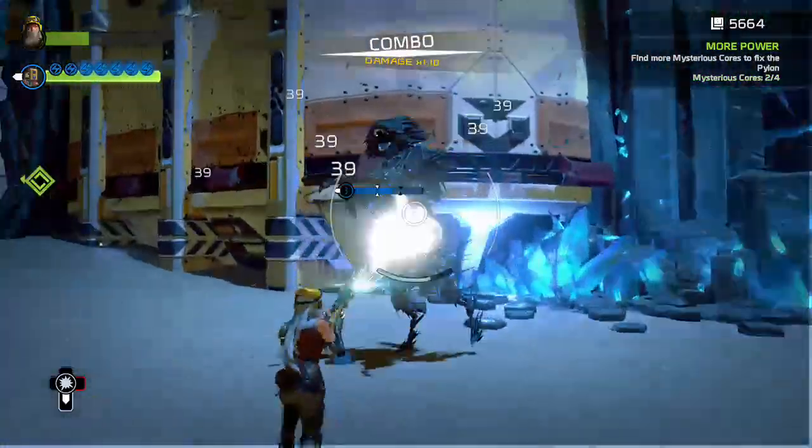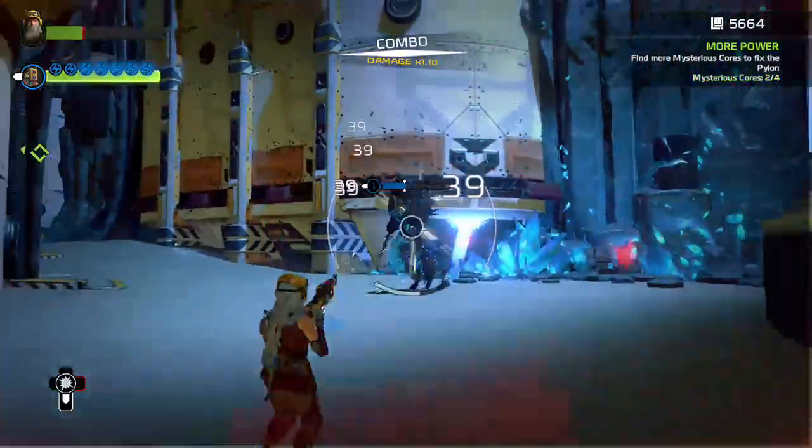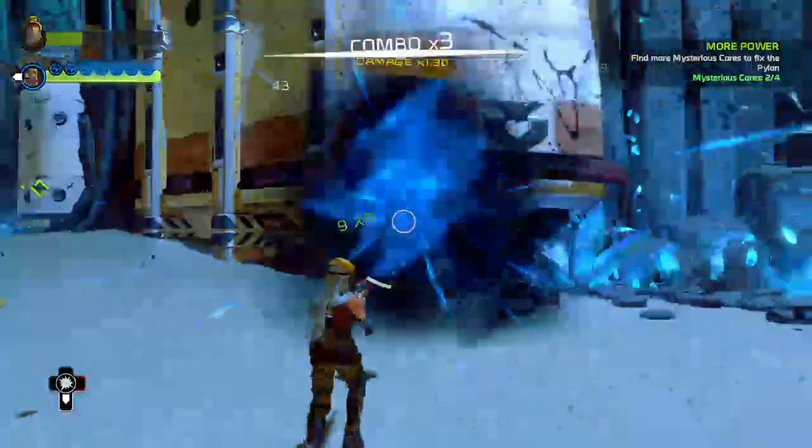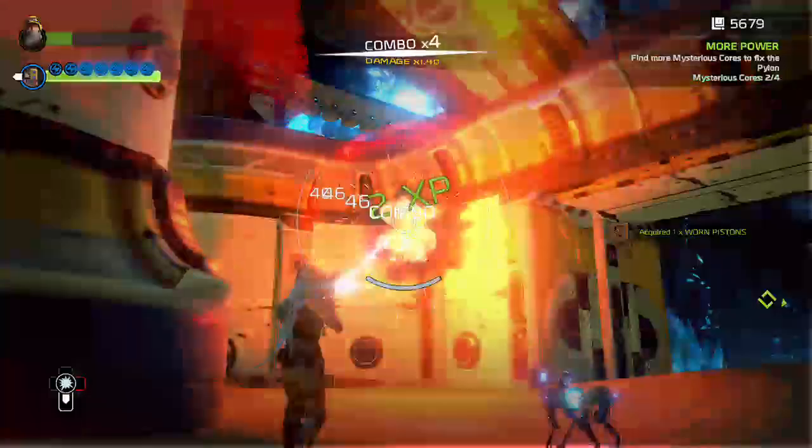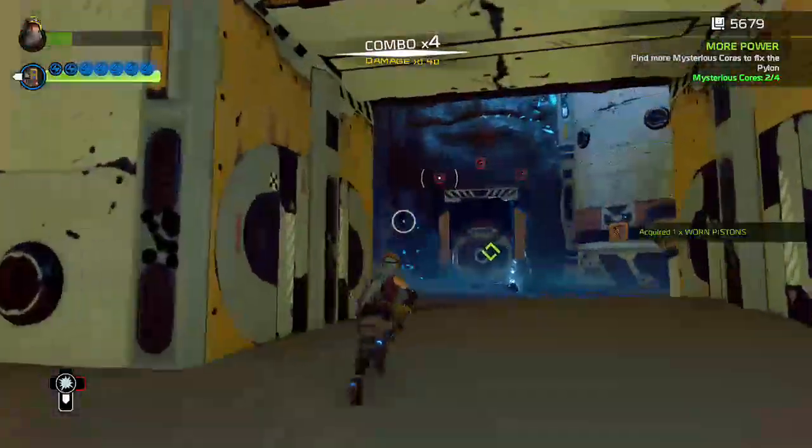We have two of the four power cores in here that we need. So we're going in to get another one. Everything's attacking us now.